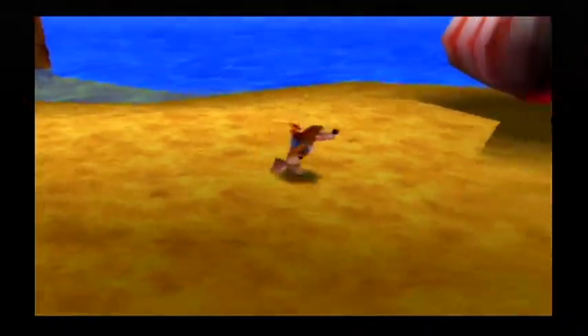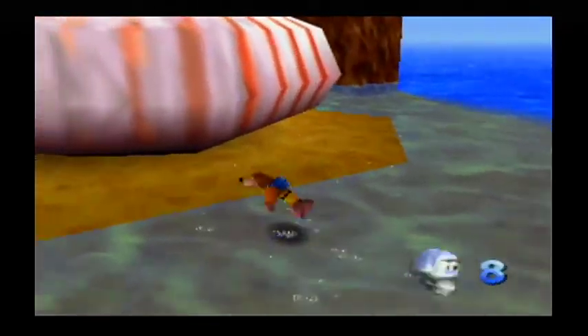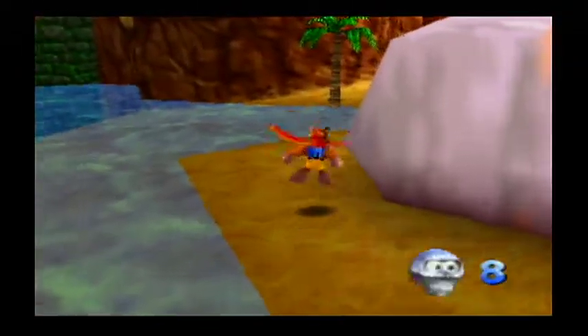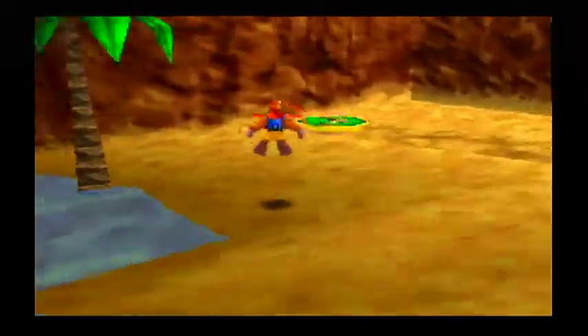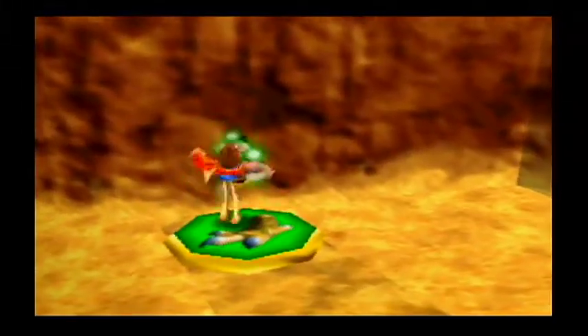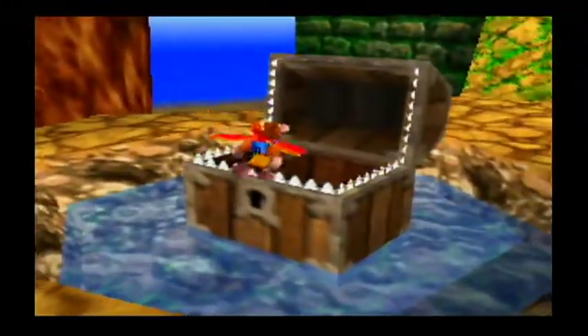Anyways, coming over here — before we leave, remember there's a Mumbo token right here. We want to grab that. Now we want to go up there and collect those notes. Who knows, we might find more stuff along the way. We come up here, there's this guy! What has he got? I'm going to get hurt — yeah, that's what I thought.